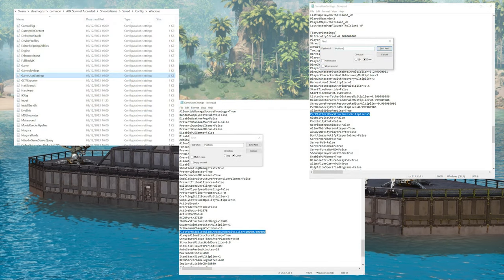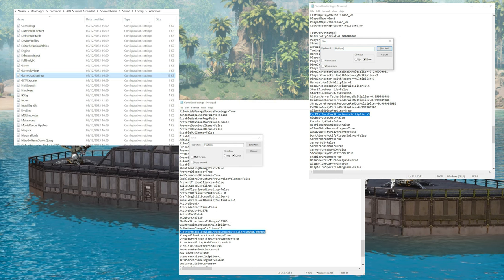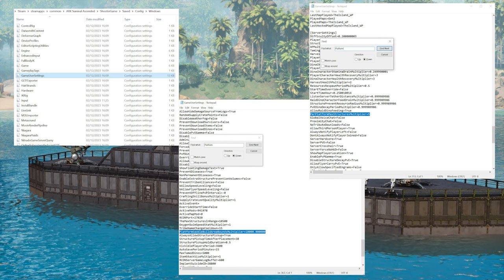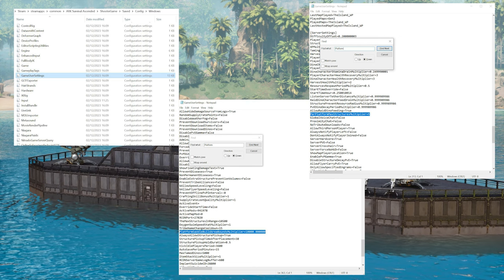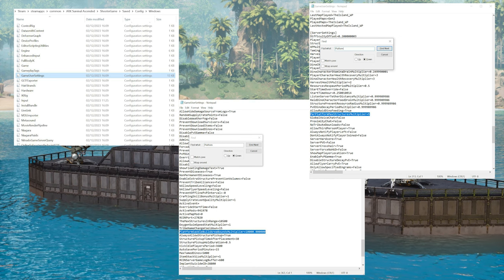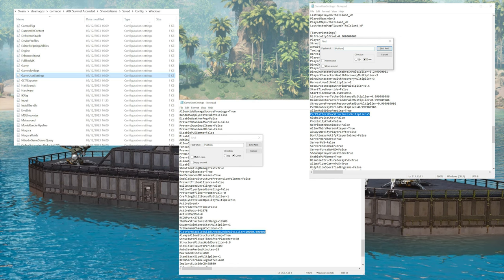You can find the INI settings in your game user settings — search for 'platform' and you'll find two settings to change. The platform multiplier lets you add more structures to a platform, and the area bound multiplier lets you adjust how far you can build from the platform. It's normally set to one, but we set it to the number on screen, which lets you build much further from the platform.